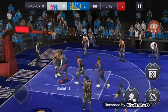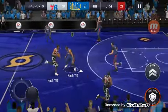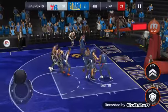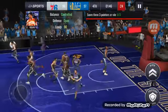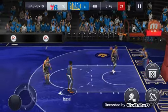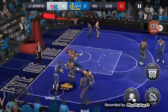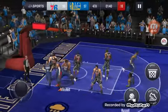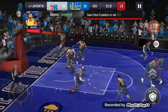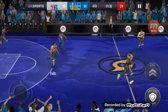Mitchell lines up a three to start things off and bricks it — a 106 three-pointer — but it's looking pretty good. We let Wilkins get inside and he scores. D'Angelo brings the ball up court; that's Turkoglu underneath Mitchell. Mitchell gets a nice dunk for his first points — he has that 105 dunk rating — which is also very good.